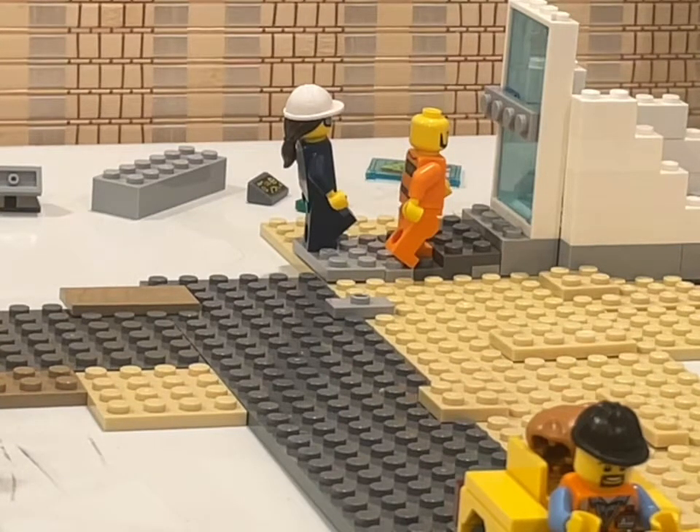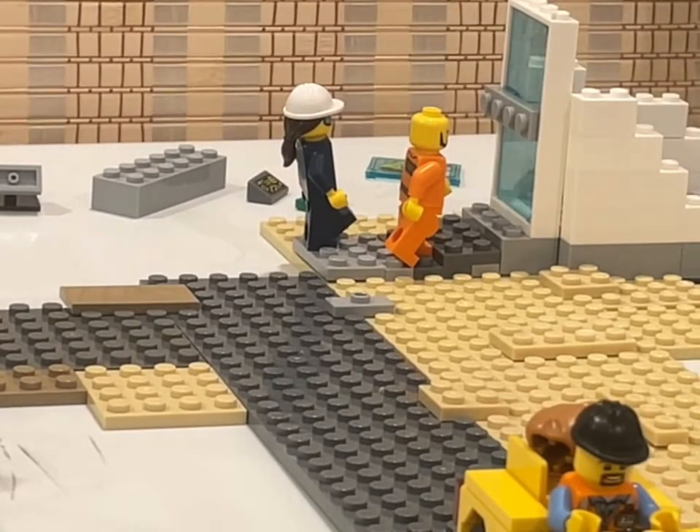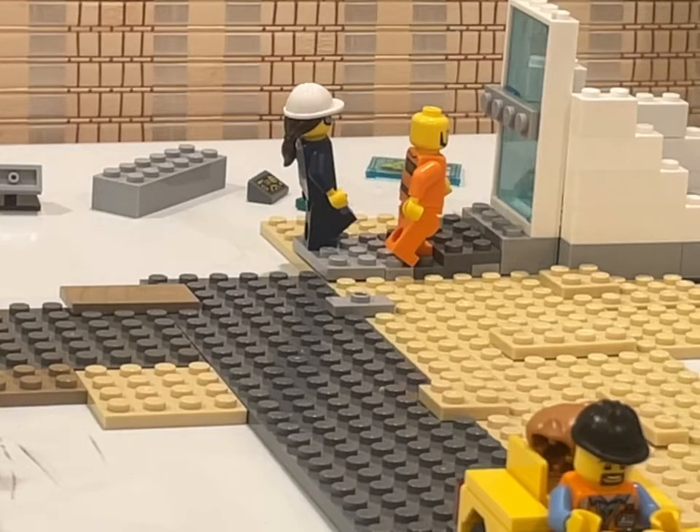Just in case one of the SCPs breaks out of containment, they still have to get through the door. Though, they could probably break the glass if they wanted to, so I'm not really sure what the point is — or maybe it's just so that if somebody got in, they wouldn't go in and see the SCPs. But then they could break the glass too, so yeah, not really understanding the logic there.